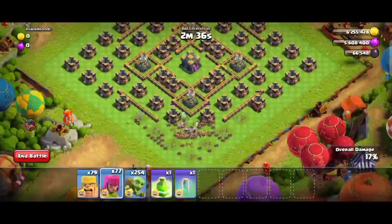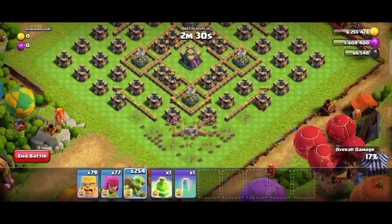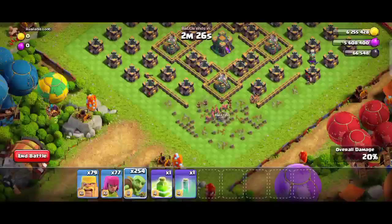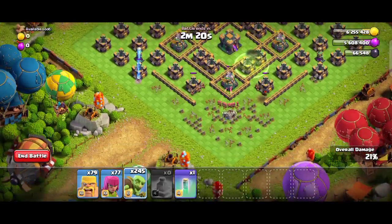Wait a little bit. From the storage side, we're going to clear a little on the left and deploy the electric archers. Then we'll take the gift from the goblin and deploy, and let's go to the jump spells.